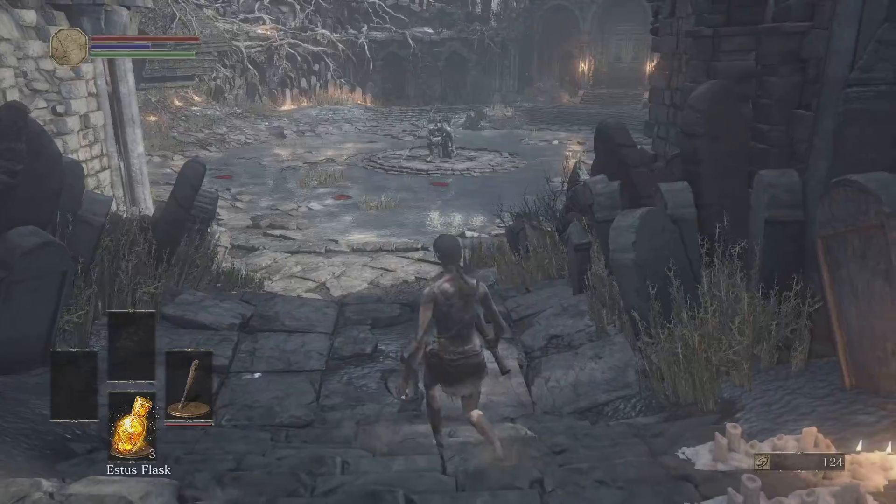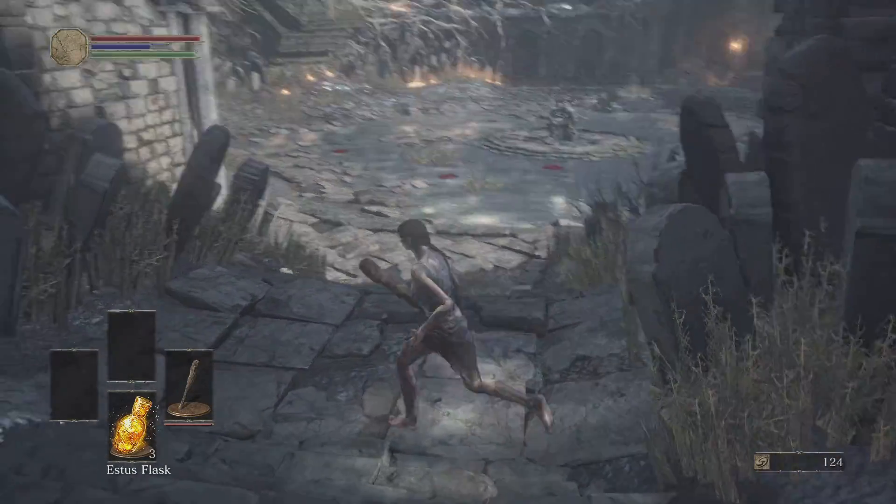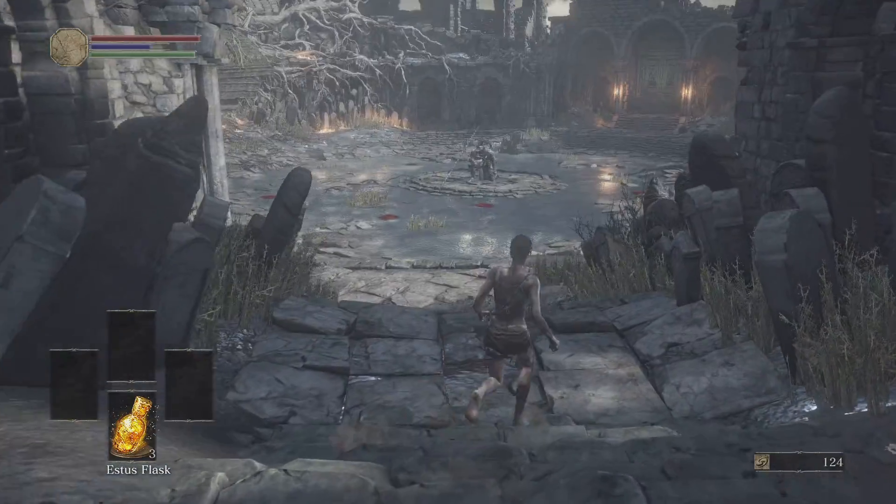Other than that, I think he does like one sword attack that's pretty easy to dodge, but once again just stick to his right side and you'll be good to go. So let me go show some examples here of what I like to do.